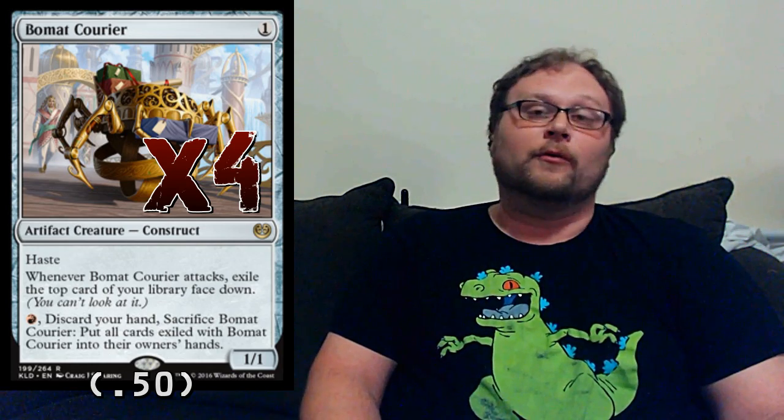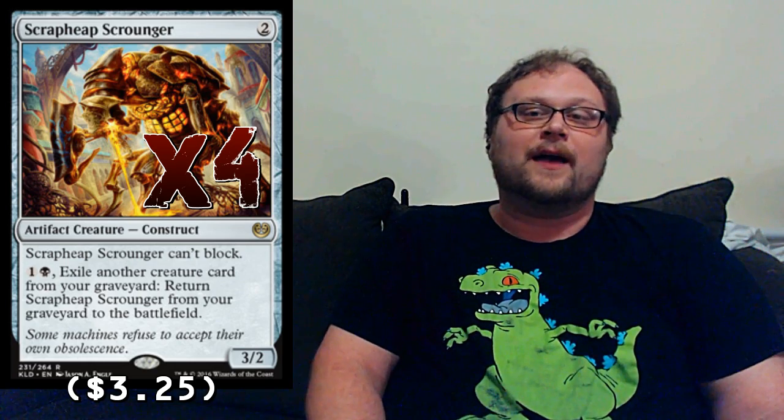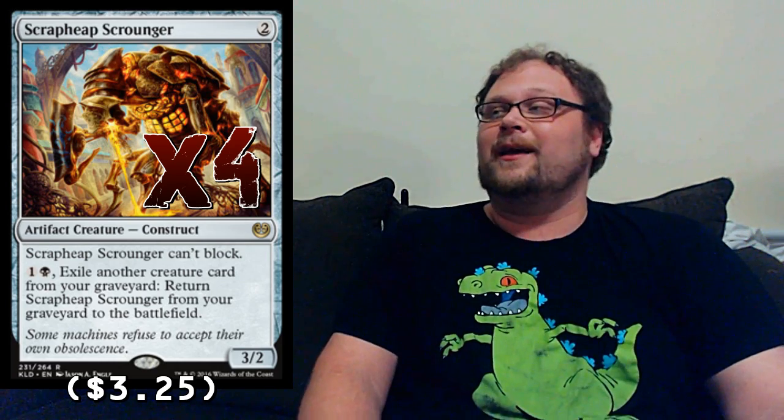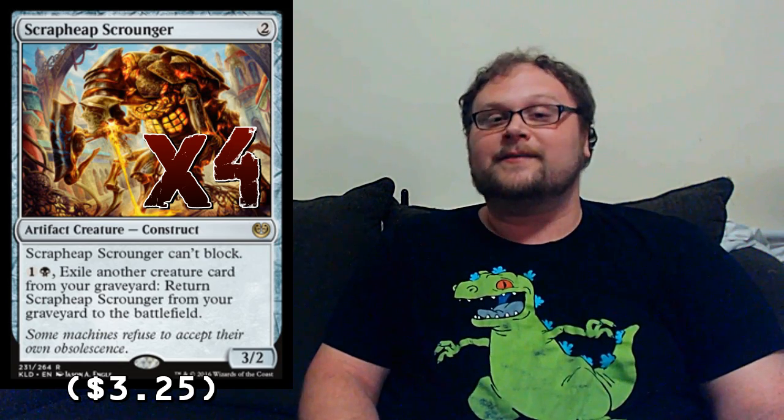We're playing a four-of Scrap Heap Scrounger and splurging on the budget just a little. Don't worry — the total budget only reaches about $40–$45 on TCGplayer. Scrap Heap has come down from $5 to around $3.25. It ruins control's day, it's a two-mana three-power creature that keeps coming back, crews anything in the deck, and activates all our artifact synergies. It's probably the best card in the whole deck.